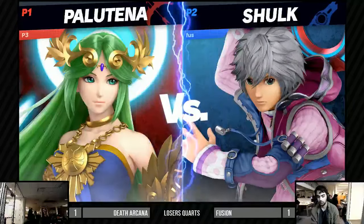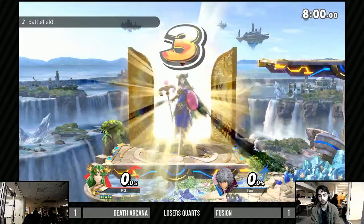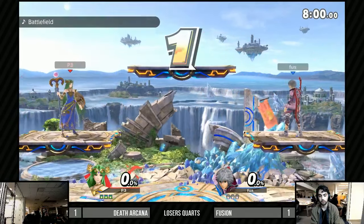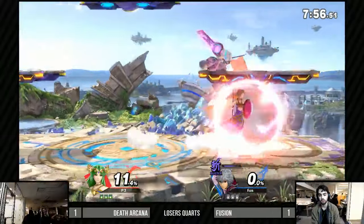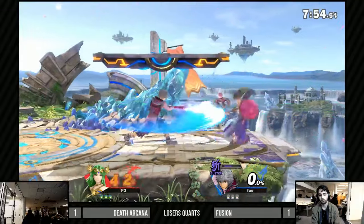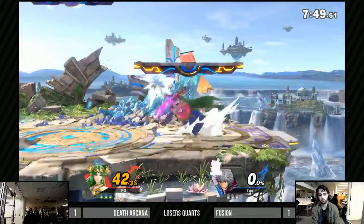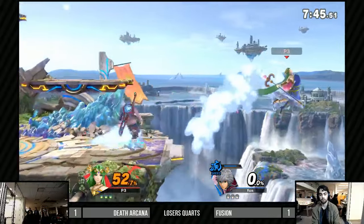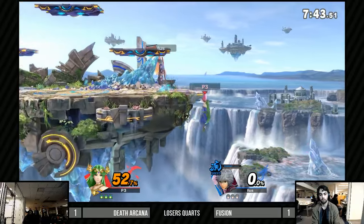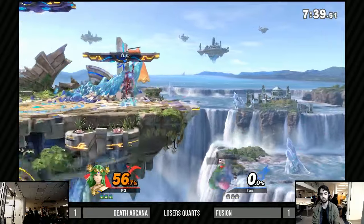That's a boon to people with experience in Brawl or Melee. Death Arcana has a lot of experience in both those games, so it's good for him. You saw him earlier using that nair to hit Fusion off stage — a really smart option, and one that a lot of Smash 4 players aren't quite accustomed to yet. Fusion getting a strong lead here in the beginning without taking a single hit.